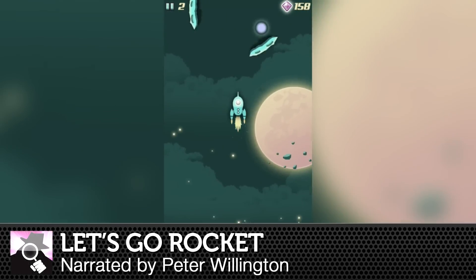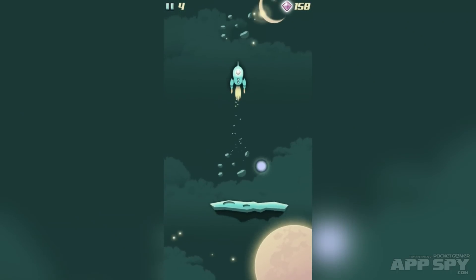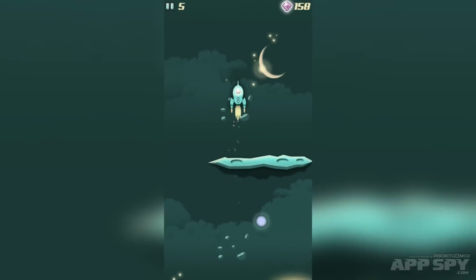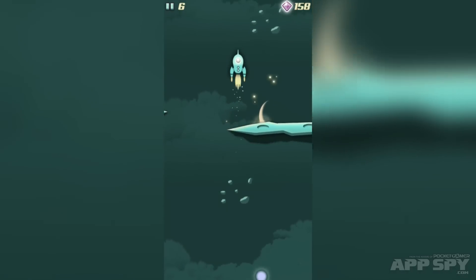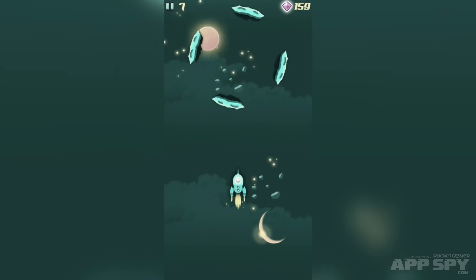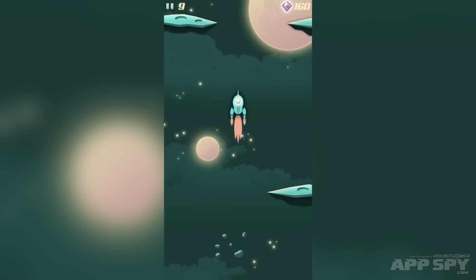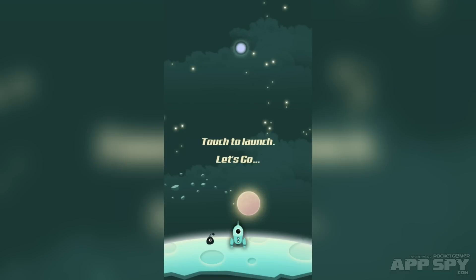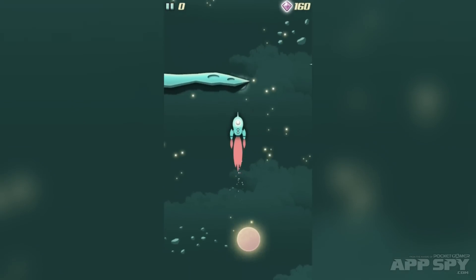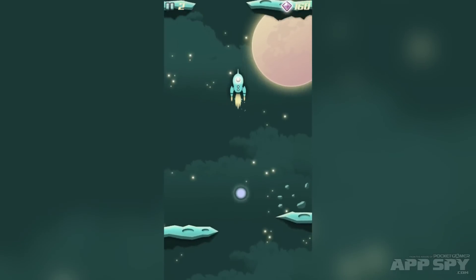Let's Go Rocket is from Cobra Mobile, who made iBomber, and it is an endless action, one-touch, arcade-esque game in the same sort of genre but not nearly in the same galaxy as something like a Flappy Bird. And I say that because this is absolutely rammed with stuff to do — little details, extra bits of polish and niceties that you just don't see in your average game of this sort.